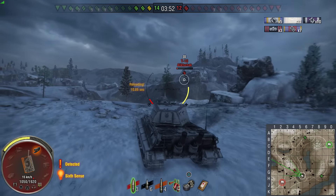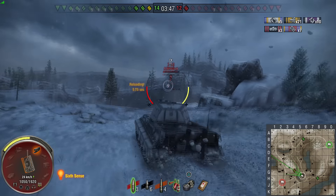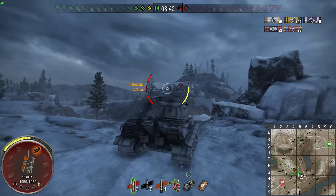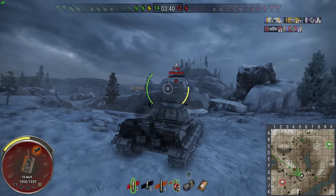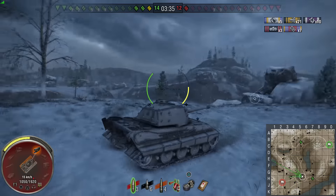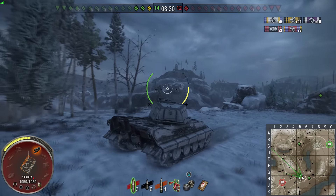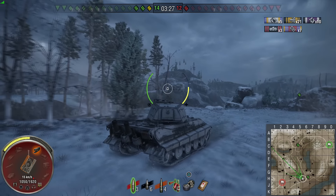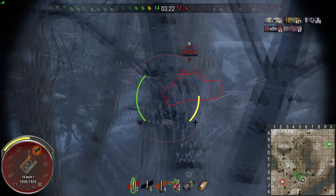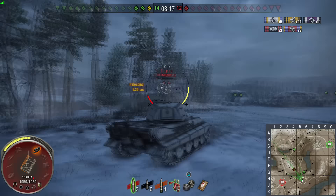The T10 pokes out and Ben gets a nice auto-aim into him for 545, looking to secure the kill. The T10 doesn't appear to want to expose himself enough to let Ben get it, so Ben has to back up and try to get an angle to fire at the T10. He secures his fourth kill, his 22nd hit of damage, and the win for his team. He's exposing his side armor here, but he knows the T10 is firing HE so it doesn't really matter. Unfortunately that shot only tracks the T10.